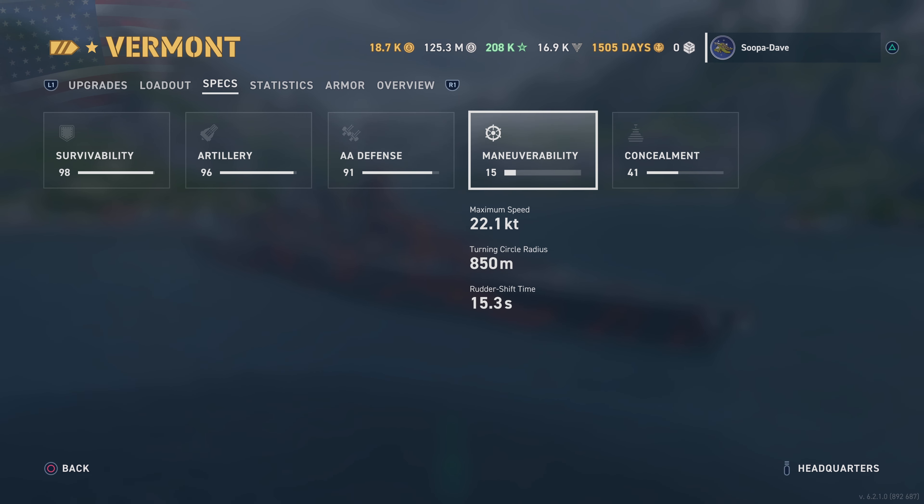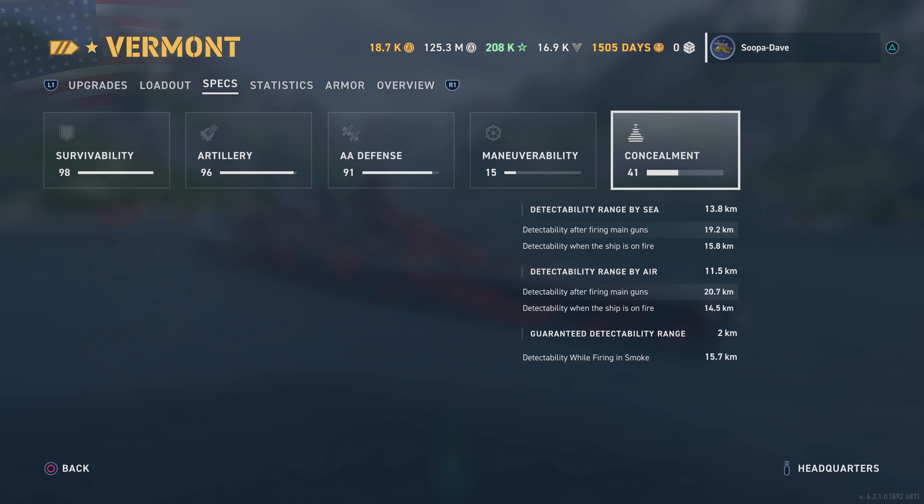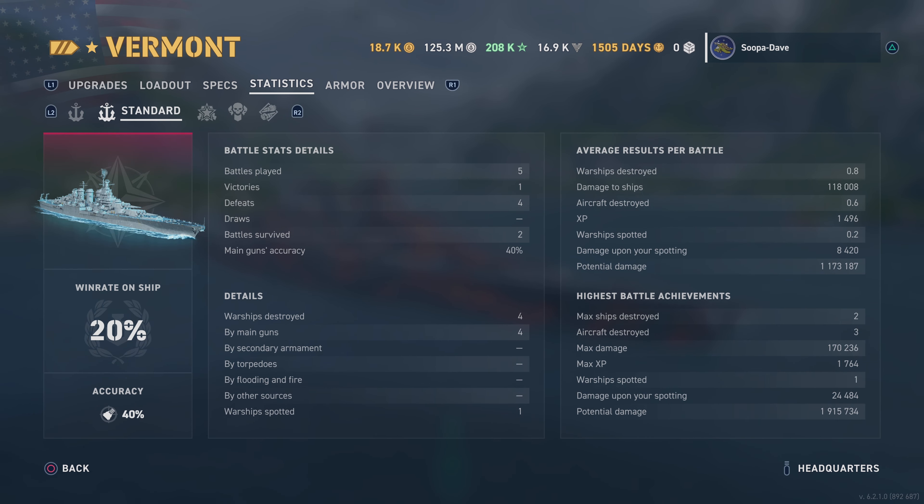Maneuverability — this thing might as well say negative 1000, it shouldn't even be a positive number. This is one big downside of the ship for me. The turning circle is pretty good for legendary tier — that's not that bad — but because it's very dreadnought-like in nature, the maximum speed is awful. This thing is pretty bad — you might as well be in a wheelchair. The rudder is also not very good at 15 seconds, so even with us improving that rudder, it's not ideal. Concealment at 13.8 — it's a battleship, you're not going to sneak up on a dead moose in open water.